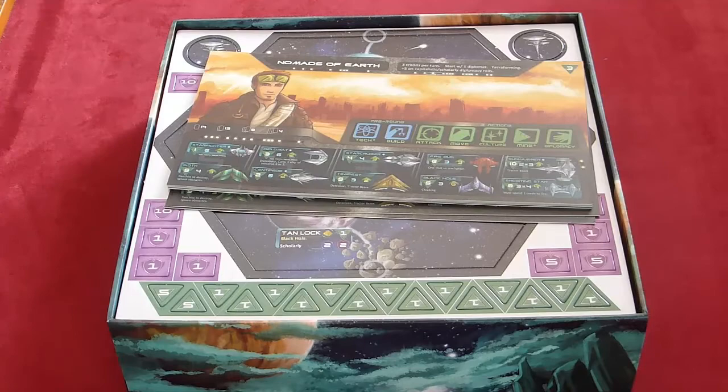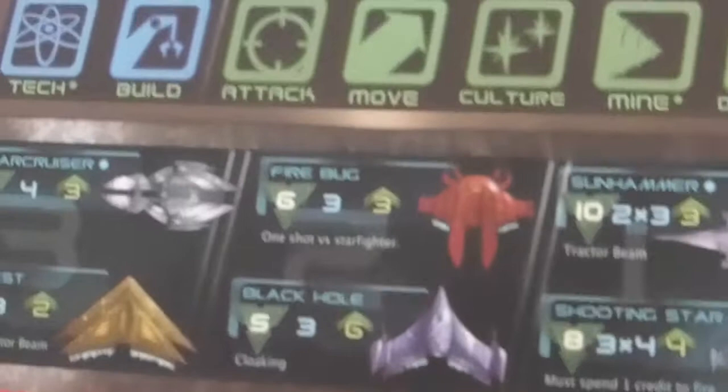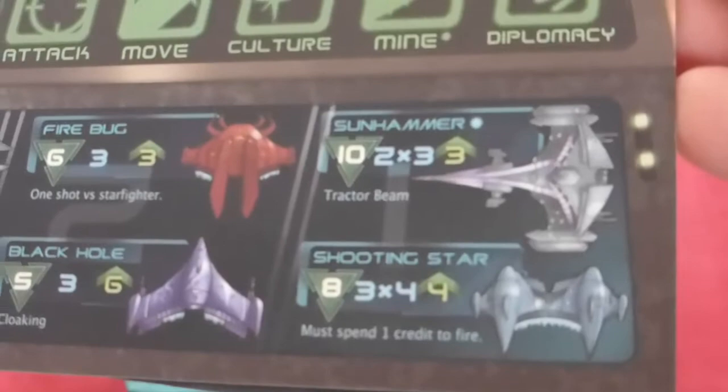Each player has their own alien chart — this is just generic humans, but it has a list of all the ships you can buy: star fighter, diplomat, star cruiser, and various other things. They're all the same across all the races, but some you can't even buy to begin with, like the Fire Bug and the Sun Hammer. For example, the Shooting Star — you need to be diplomatic with specific planets in order to build those ships, which is one great thing about this game.